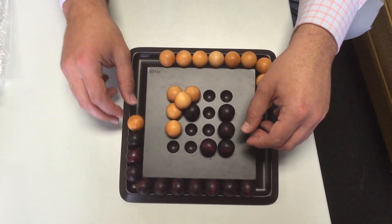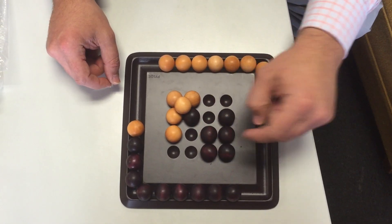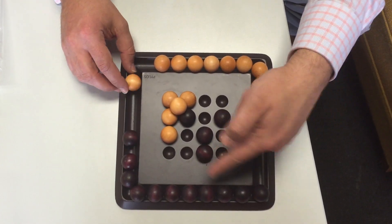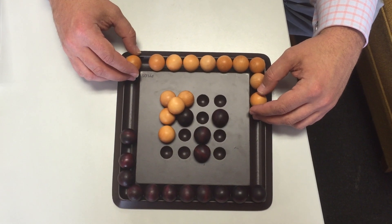Another rule is that if one colour makes four in a square, they can then take two away. Again preserving balls, because this is a game of resources.